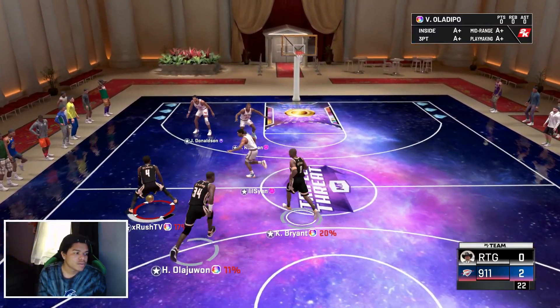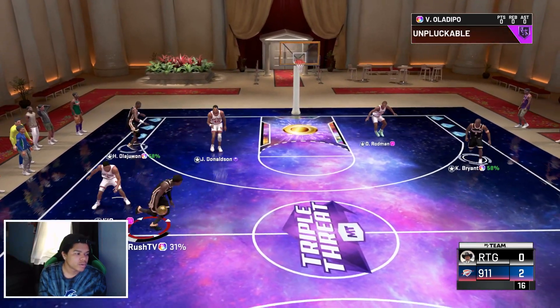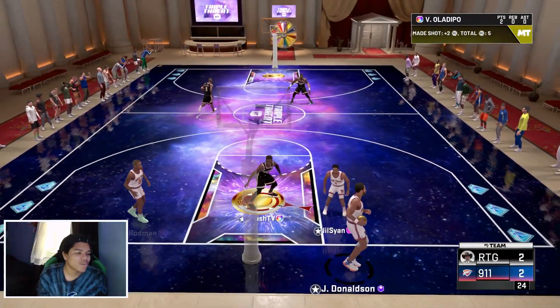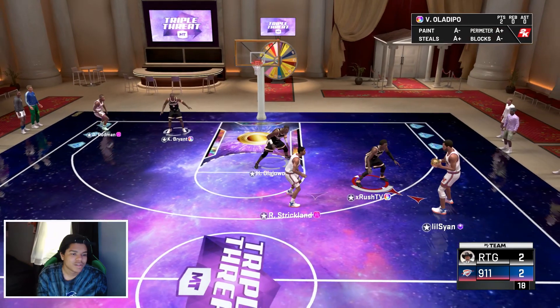Victor show me something baby, show me something Vic — snatch! Is he sticking me? Let me size you up real quick, Victor show me something. He put his hand on the back of his head — that dunk was crazy. He could have done so much more because Victor's got bounce, he could have given me a crazier dunk or something.